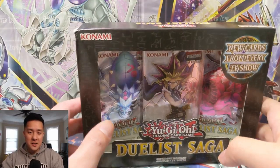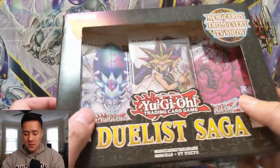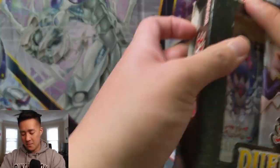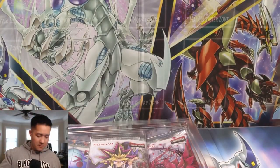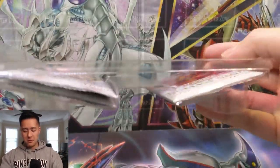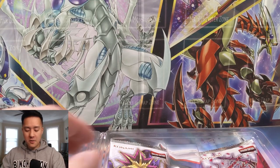What is up guys, it's Awana Turtle. Today we have a different Yu-Gi-Oh opening — we are opening up a box of Duelist Saga. I kind of just saw this on sale for pretty cheap so I did pick one up. There's only three packs in here so this will be a very quick opening. There's nothing too insane or game breaking to find in these packs, however it does have a lot of nostalgic stuff — they kind of say it has new cards from every show, which is pretty cool.